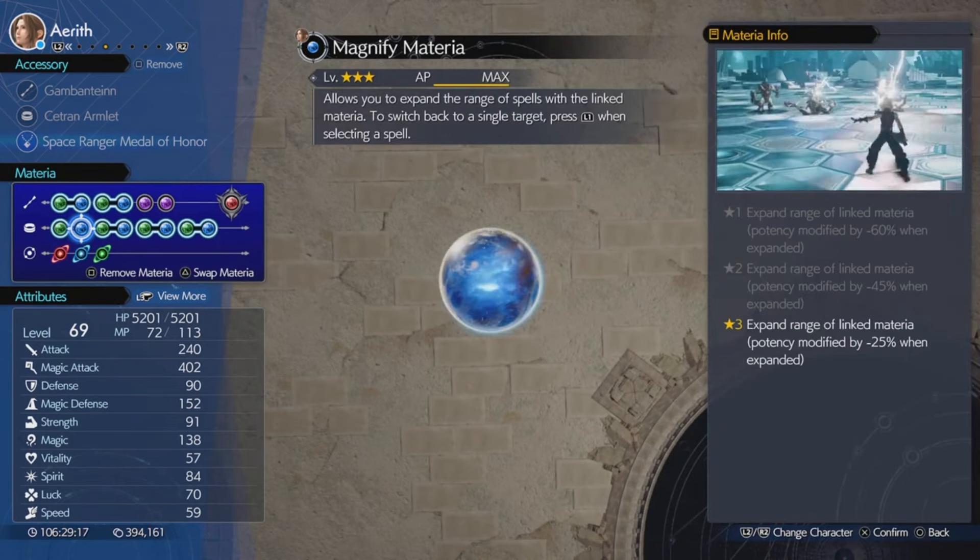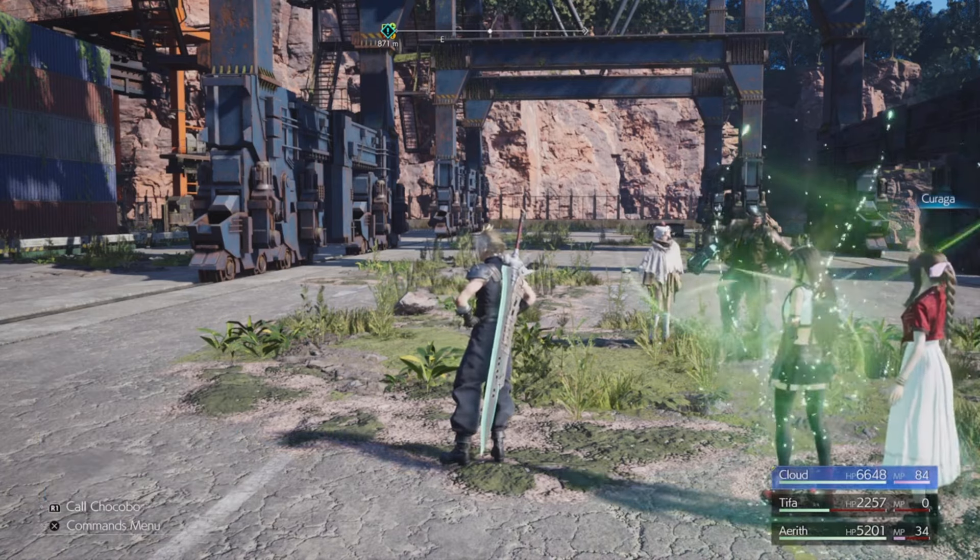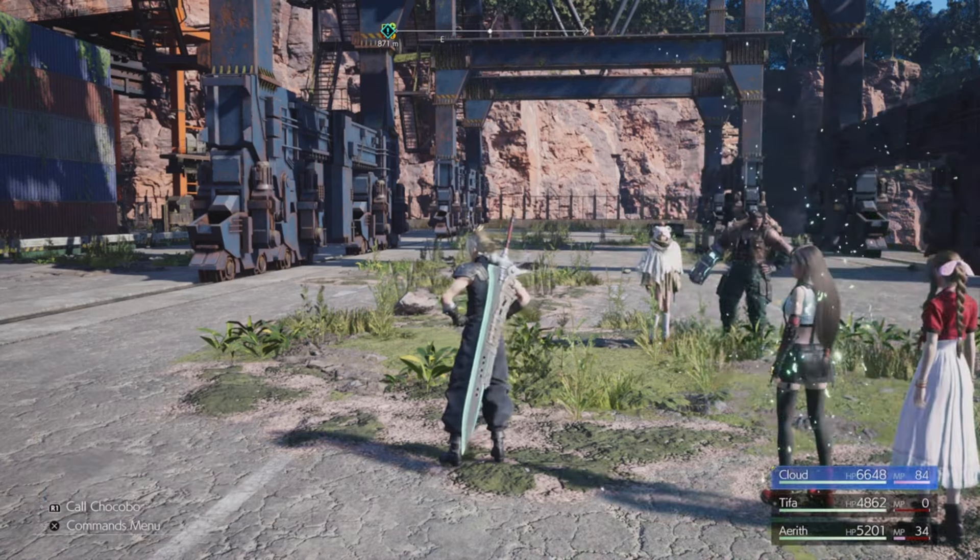The Fire and Ice is because if mobs are weak against fire, they usually use ice attacks, so this will negate any ice attack when you have it in her armor. You can also switch that materia to her weapon and now she'll do fire damage against mobs that are weak to fire.